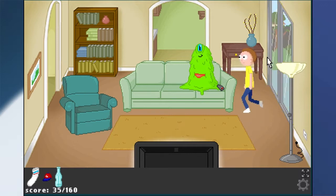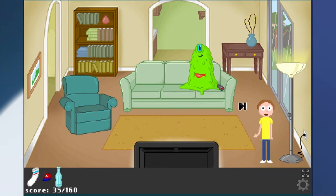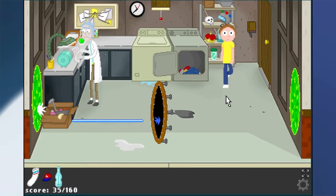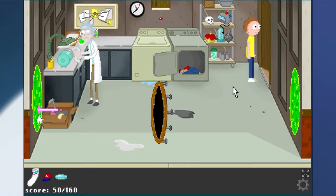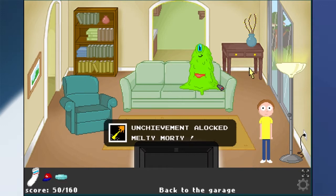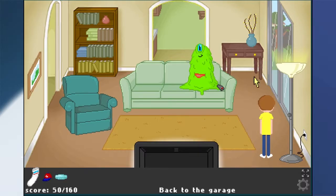Now, what I need to do — I should probably just go into the garage. Plug that back in, and then we go back in here. Let's get that lens going. Right there. Now let's go back into the living room. Hey, weird creature. And there we go. Melty Morty. We got all the achievements. So there are your achievements for Chapter 1. Tune in next time when we tackle Chapter 2.